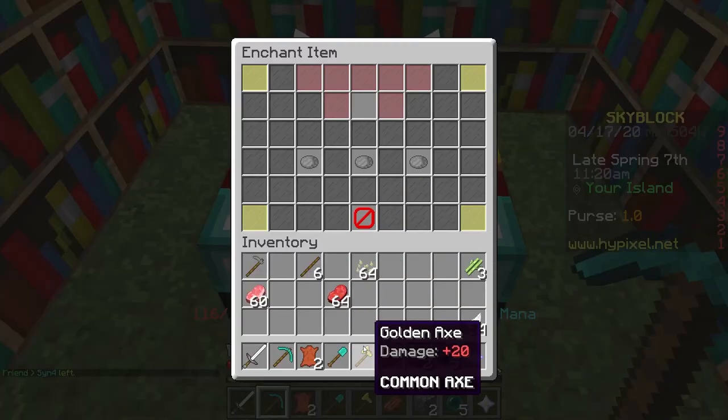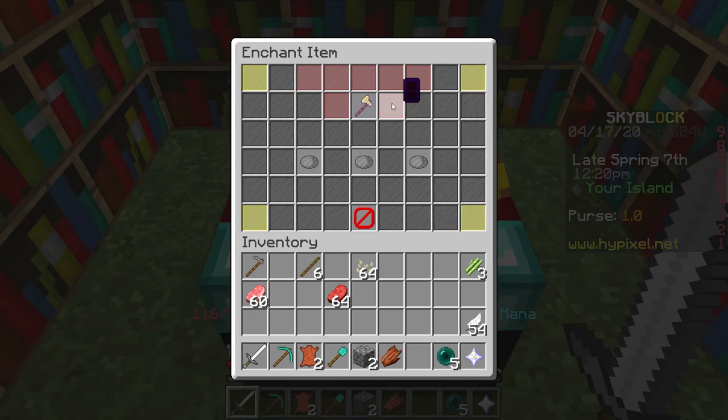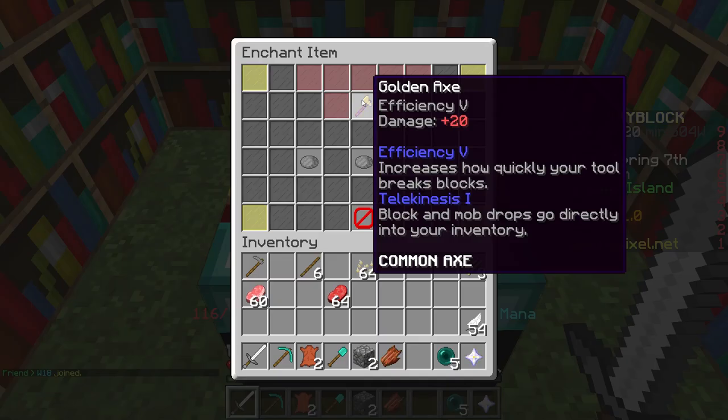You then want to open up your enchantment table, put in your axe, and keep switching it out until you find Efficiency 5 in the enchantment table. Once you've found it, click on it — and I now have an Efficiency 5 Telekinesis 1 axe. If you get Efficiency 5 on your axe you actually get Telekinesis 1 for free on your gold axe.